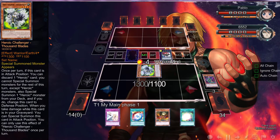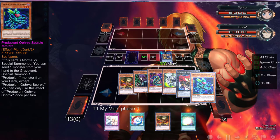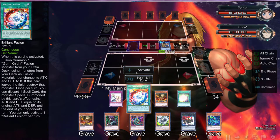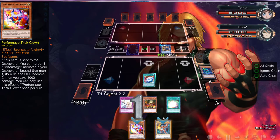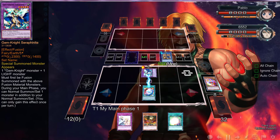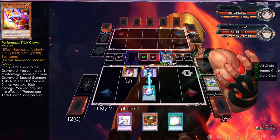We can also go into Missus Radiant. We do have this Soul Charge — Soul Charge is just wonderful. We can Soul Charge one, two... probably get us a Maxx C here. Now, this doesn't really do too much because we don't have all those zones open, so let's bring Fusion right now. I still don't understand why they ask you to pick — it's clearly what we're going to pick.